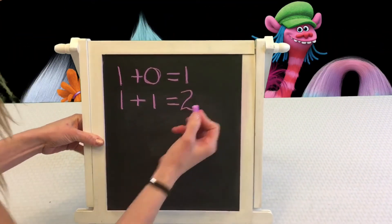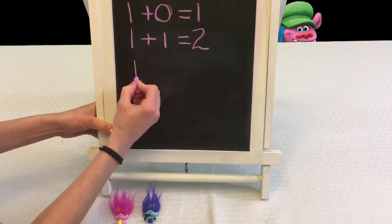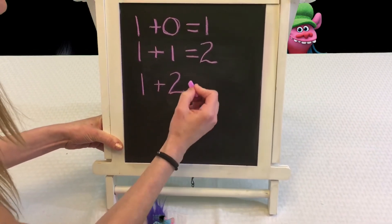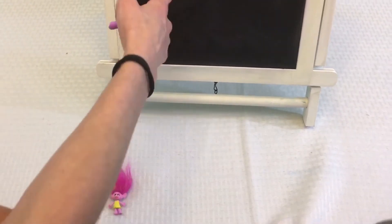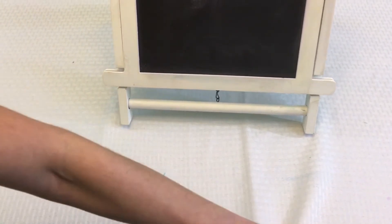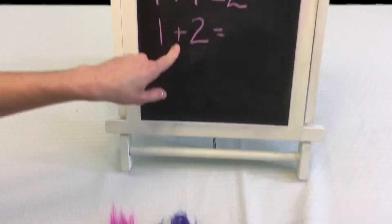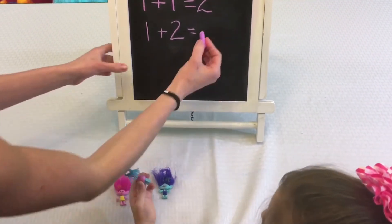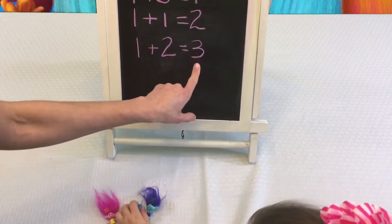Very nice, Kaylee! This is next. One plus two equals — so we have one troll and then we add two. One plus two equals three! Very good! One plus two equals three.